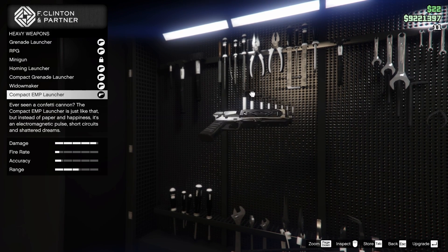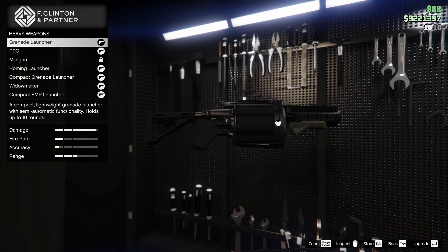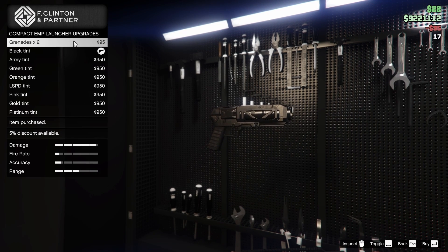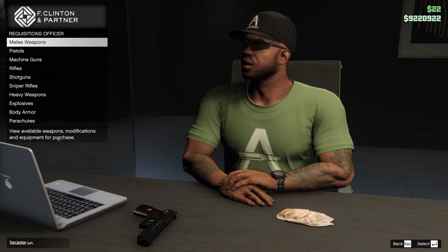Now heavy weapons — the compact EMP launcher. This thing is bad and I do not recommend using it. It's like the compact grenade launcher but instead of an explosive round it shoots one round and then you have to reload. The range is extremely low. What it does is you aim it at a vehicle, it direct impacts, and if it hits a vehicle it will turn off the engine and steering for about four seconds. But this thing has no range and you cannot use it in a car, so it's not really worth it. It's going to set you back about 400k.